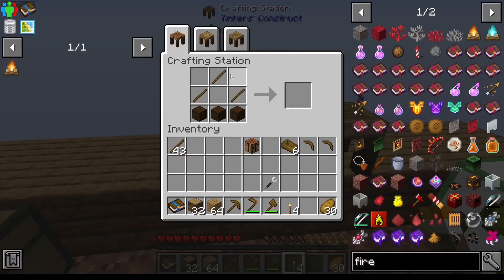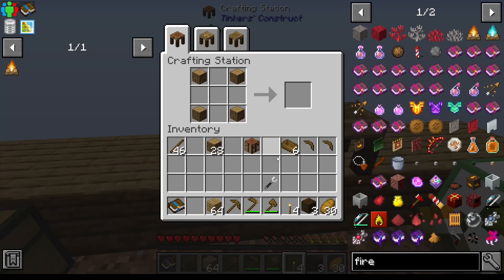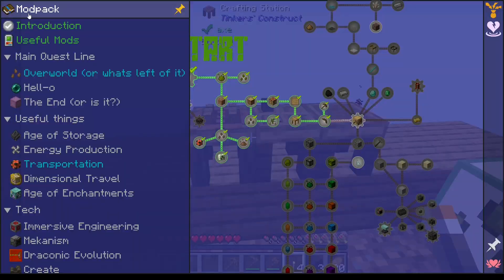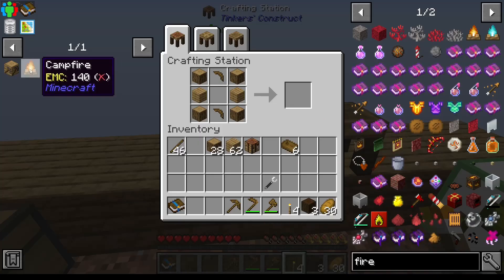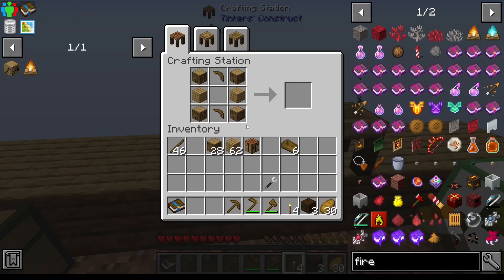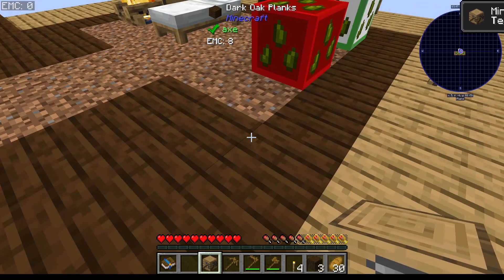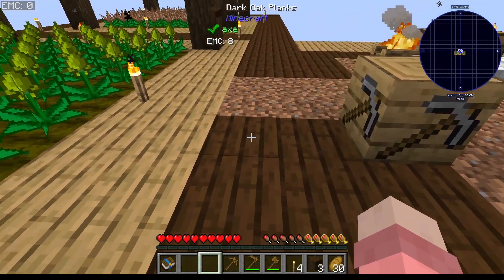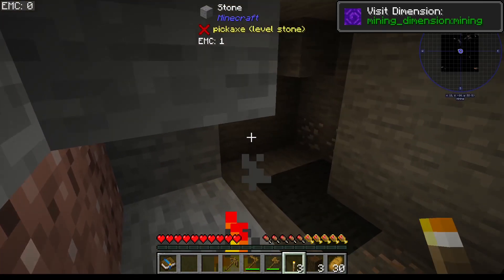I want to do it like that, like that, like that — and then like that. Oh my goodness. Let's do that — so that's got to go in there as well. Yay, it took a while but I got it done! Where am I going to pop you? I'll pop you there. I think all I've got to do now is just literally click on this.